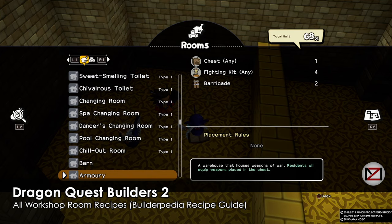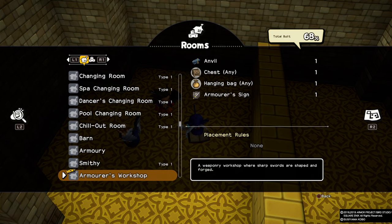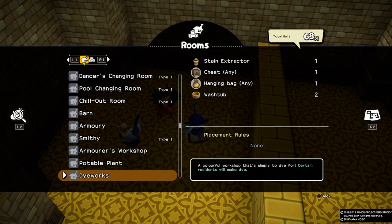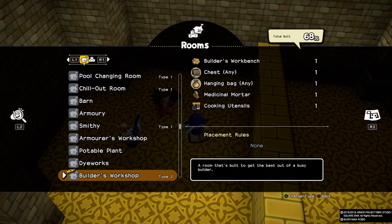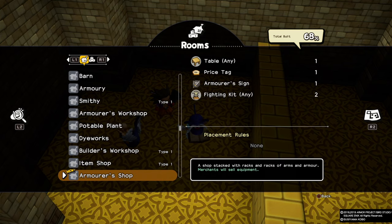Hey guys, welcome back, this is MD and this is the workshop recipe batch. I'm going to show you all the workshop rooms, how to make them and everything. You can pause the video to do them by yourself whenever you want. I have already went through the changing room, toilets and the private rooms, so if you want to check the other videos you can check the playlist at the end of this video.